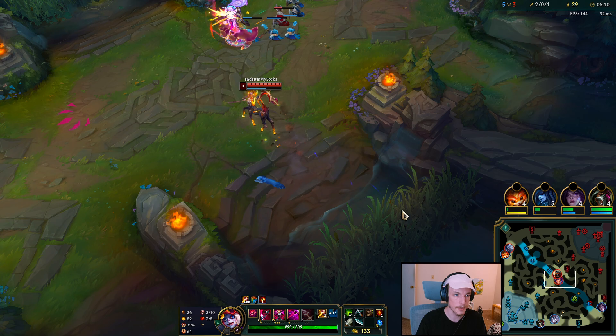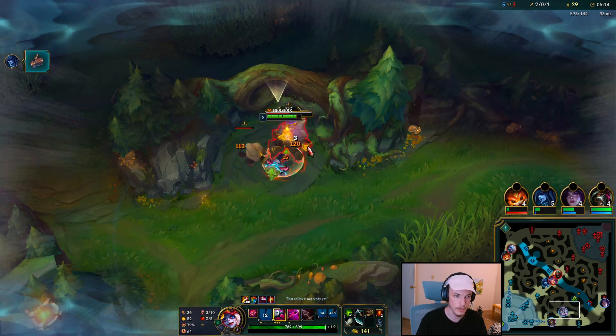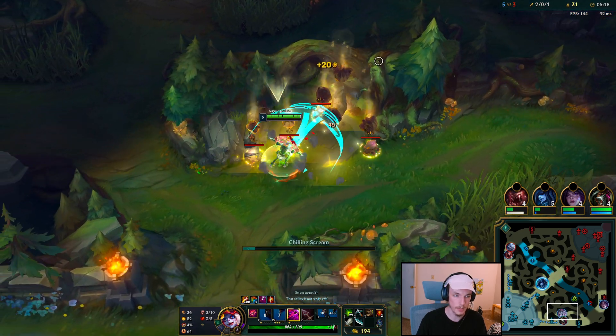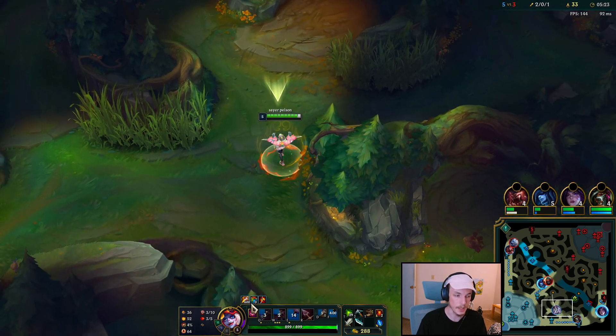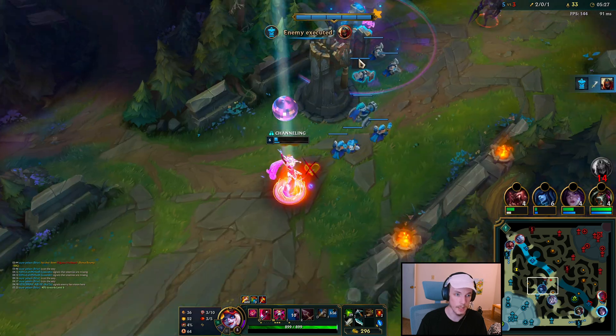So now I'm just looking to clear my camps, and if there's some sort of play I can go to, I'll respond to that, but I don't have to look for anything preemptive. Looking for preemptive things will just waste your time. The real juice right here is getting to level 6. Once I get to level 6, I'm really, really strong, and I get there very consistently.